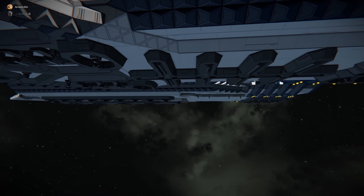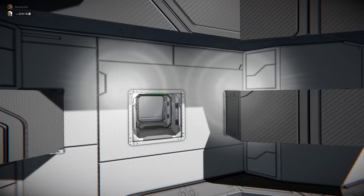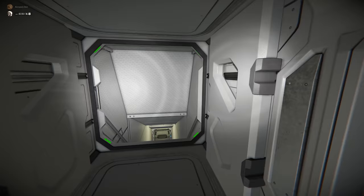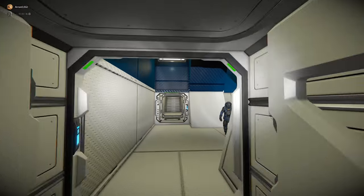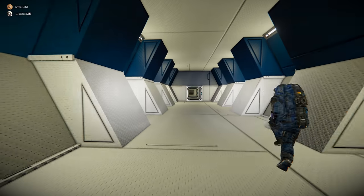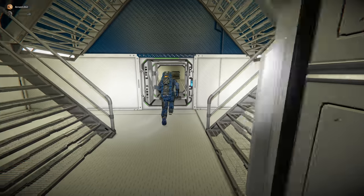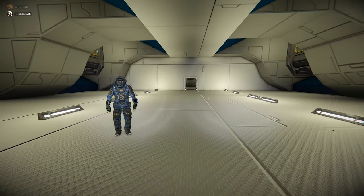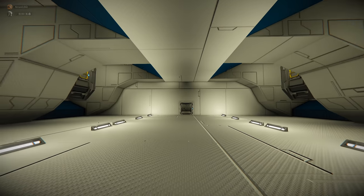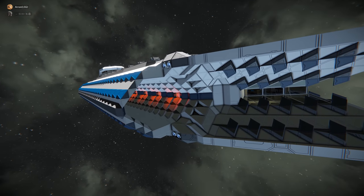To gain access there's a door right here — a merge block needs to be added so it can actually dock with stations. The interiors are all different from each other but similar enough that you feel like you're on basically the same kinds of ships. Should we move on to the carrier?